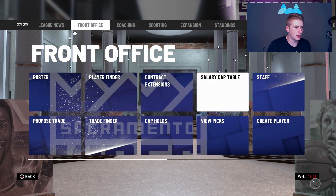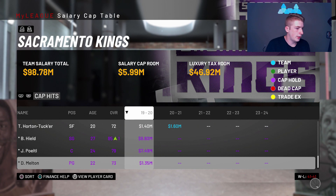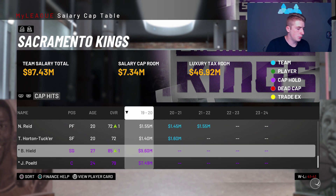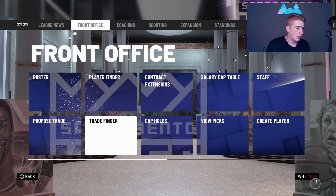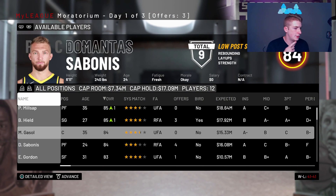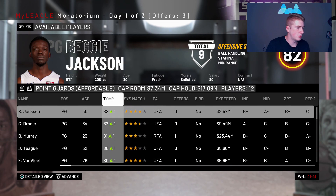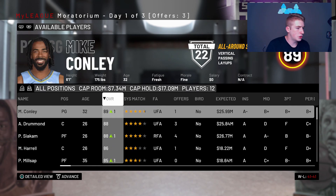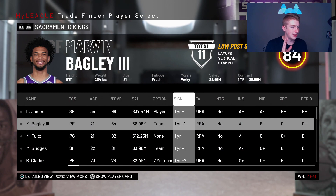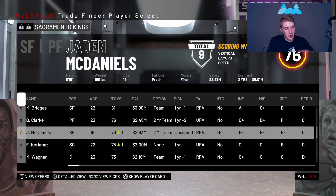Drummond is about to be a free agent, so this free agency pool might be a little different than usual. I'll renounce D'Anthony Melton. LeBron's obviously taking the majority of the cap space. Let me go look at free agency — Drummond's looking like the only major free agent. Eric Gordon's here as well. I'm gonna get Buddy Hield back of course, but I'm also going to try to get players who can just shoot the three around LeBron. Let's offer Markelle Fultz and Jaden McDaniels and see what we can get.